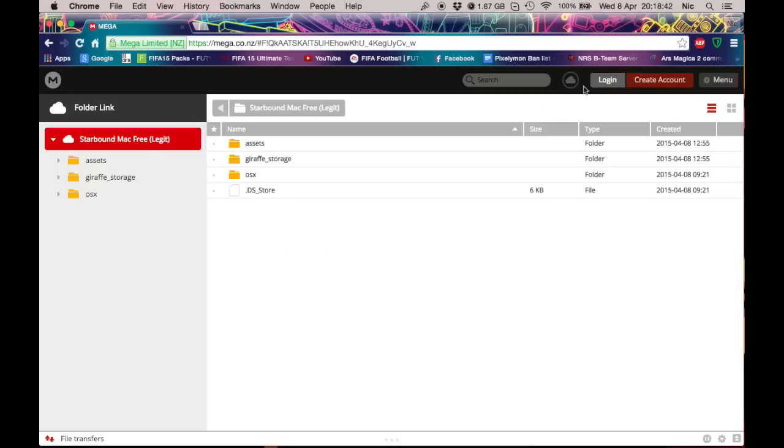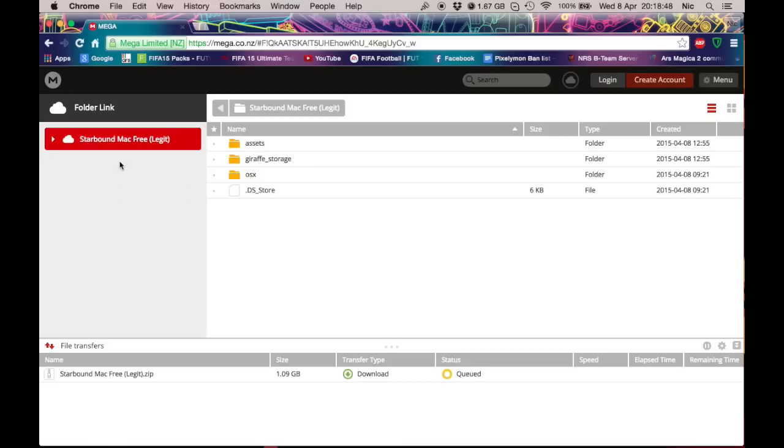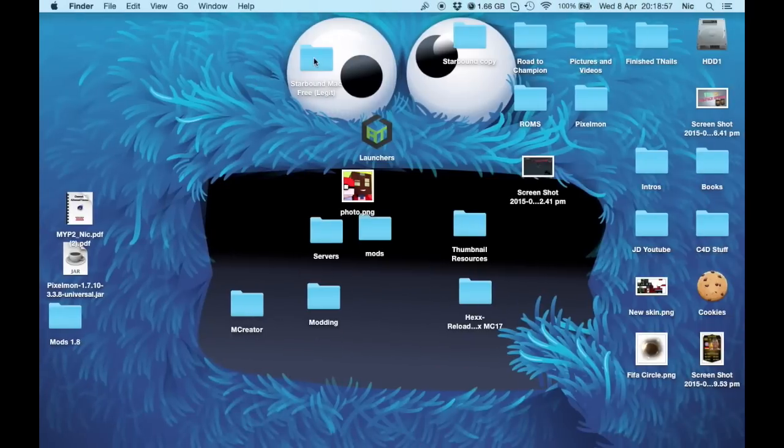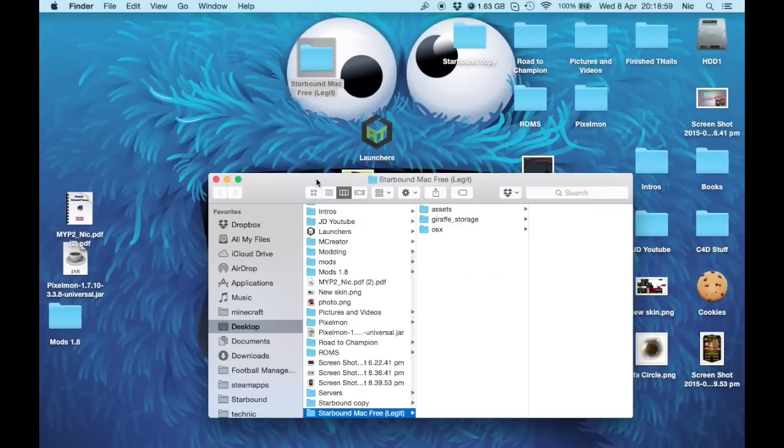I'm logged in. Click here, download a zip. Once that downloads — I've already downloaded it, so I'm not going to do that right now. But once that is downloaded, you will get this file right here: Starbound Mac Free Legit.